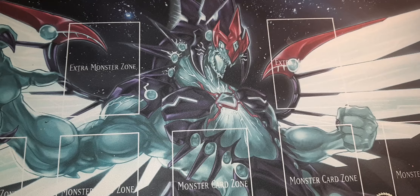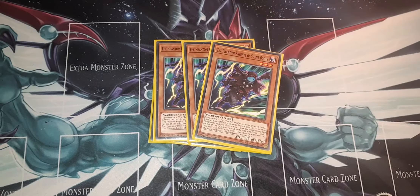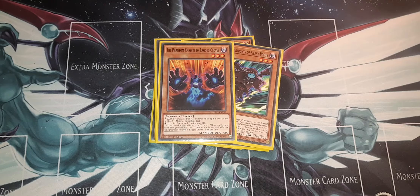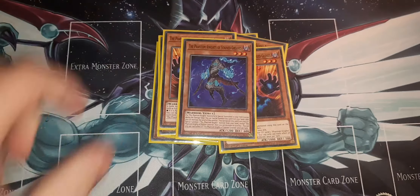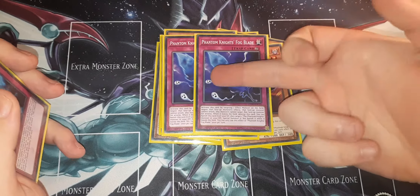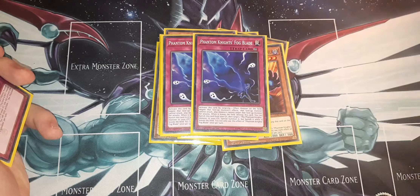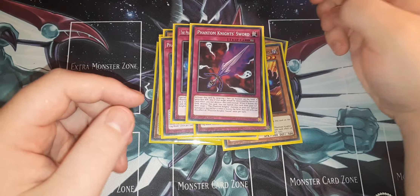I don't have Torn Scale because I'm not paying for it just yet. I'll wait for the Megatin reprints because then it'll probably be an Ultra or Super, so it'll be a lot easier to get. For the Phantom Knight engine I am playing three Ancient Cloak, three Silent Boots, two Rugged Gloves, and one Stain Grease for the monsters. As for the trap lineup for right now — this will change — I only have two Fogblade. Now with Ghost from the Past being out, I do plan to get a third Fogblade. I play one Shade Brigadine and one Sword, which will of course be replaced by the third Fogblade. So that's just the small Phantom Knight engine that I am currently playing.